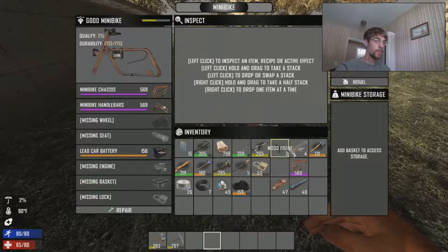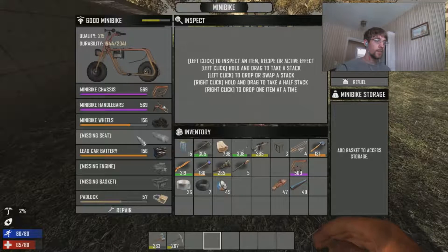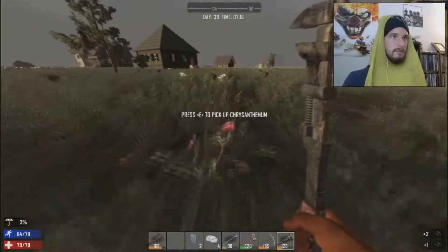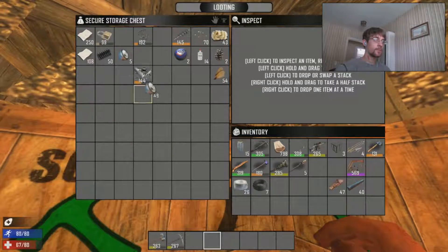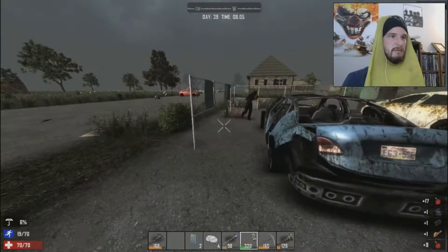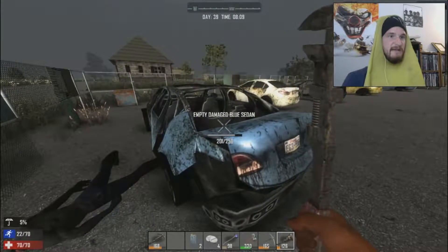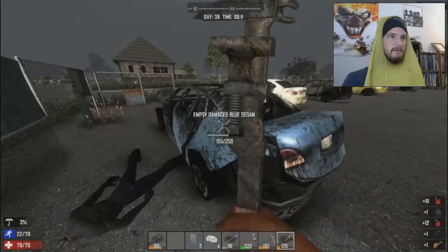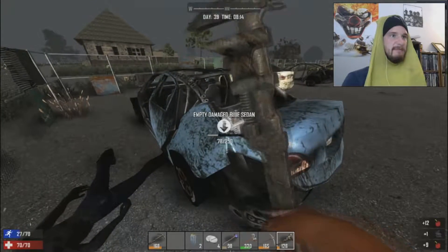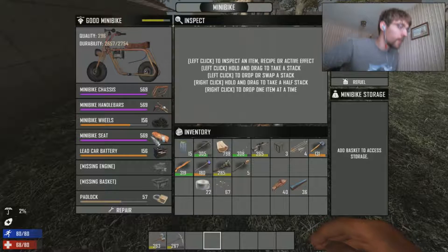We got the battery, the padlock. We need the seat. We got tires. We got the headlight, which goes on that already. So we need the basket, engine, and seat. The ones that are missing their body don't work. I've never found one with that. We also need the basket — we don't have that. I think we can probably put it in later. We have to have a battery and an engine. Small engine — got one. I got the seat in there. So all we need is the engine and it should run.